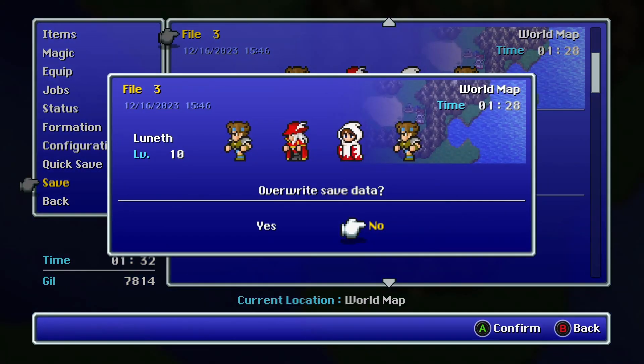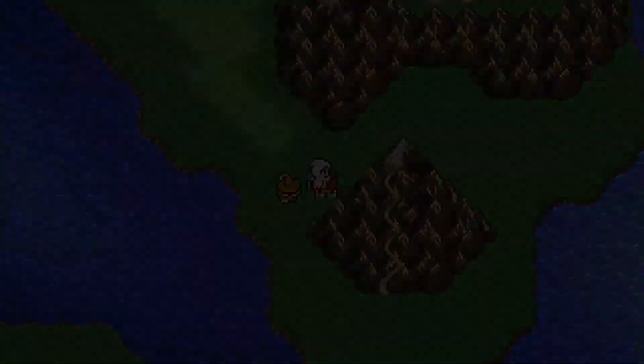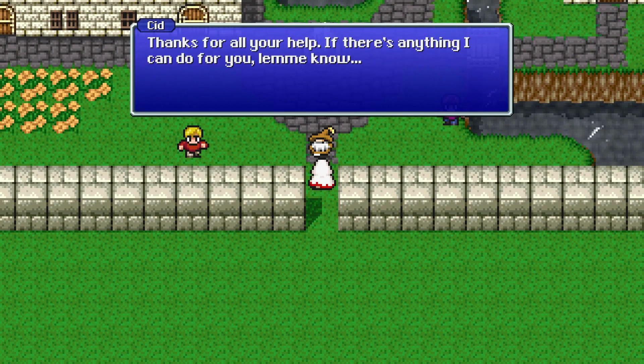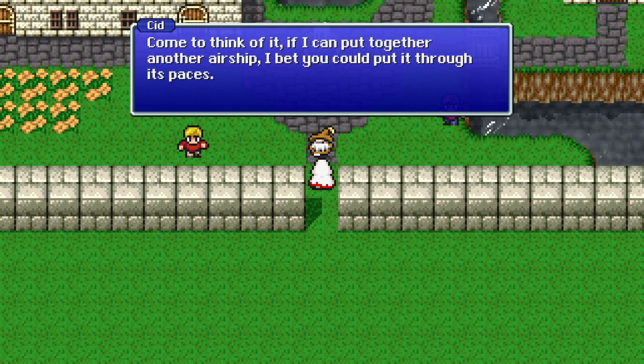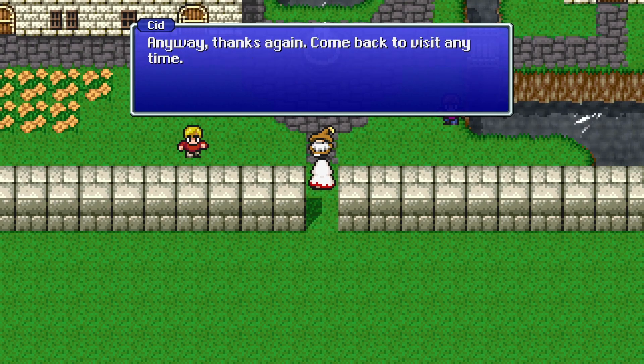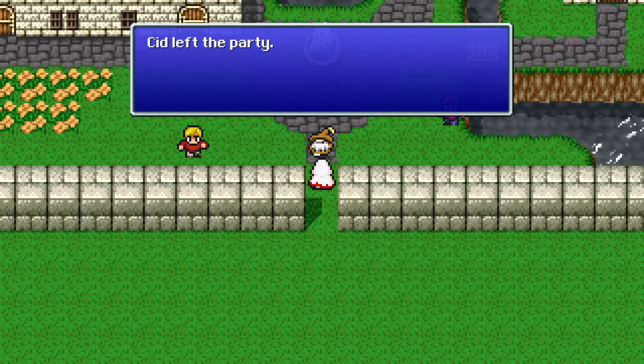Let us save and head into town. Cid is going to go ahead and leave the party. 'Thanks for all your help. If I can put together another airship, I'll bet you can put it through its paces, but we'll need to make a few design improvements. No one knows more about that stuff than Kang Argus — you should go see him. Thanks again, come back to visit anytime.' Cid left the party. Cid is a very important character, if you hadn't guessed.